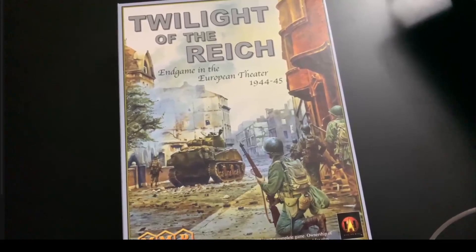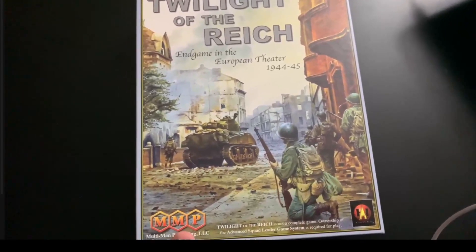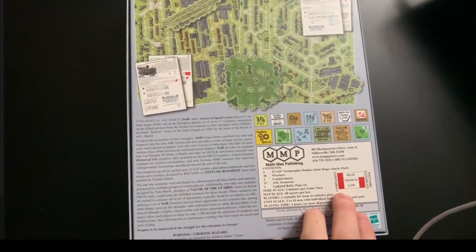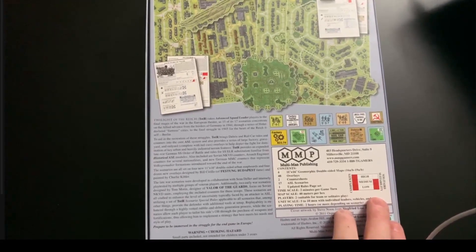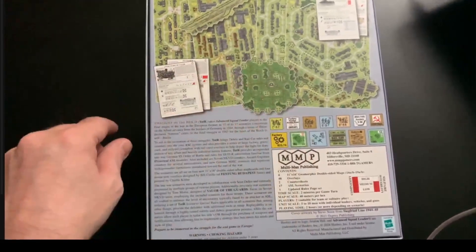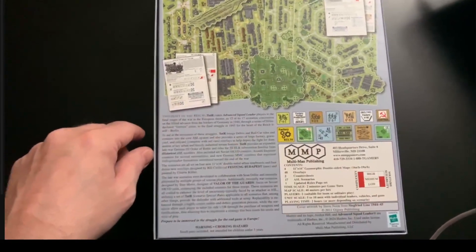European theater, so it makes sense you'd have Americans facing off on the city board. This one is going to involve a lot of city fighting scenario-wise, as you can see on the back. Complexity rating is high while solitaire suitability is medium, which is to be expected for most ASL products. With dense urban terrain and overlays it could quickly become unwieldy if you're not familiar with all the rules - hence the high complexity.